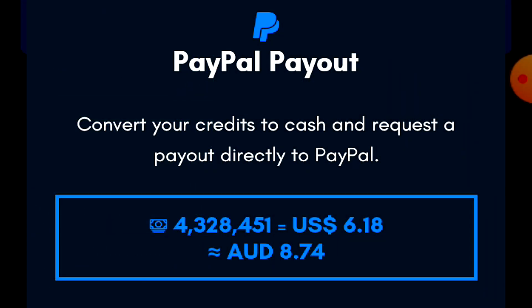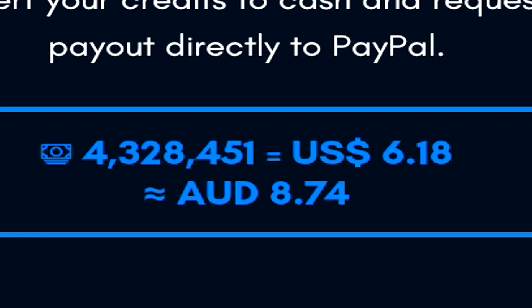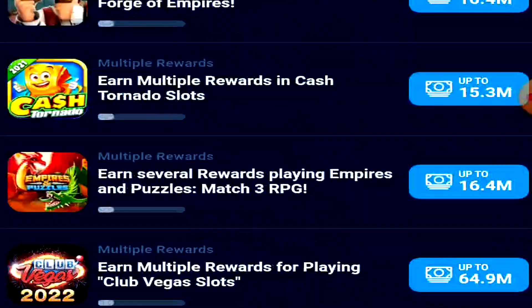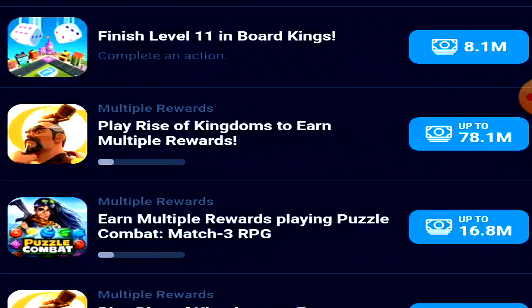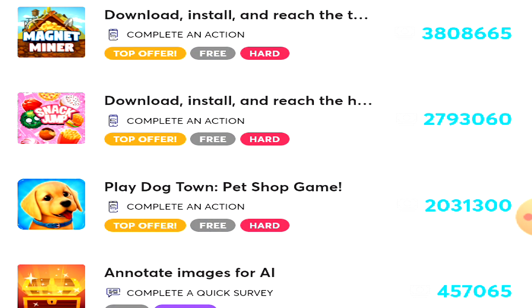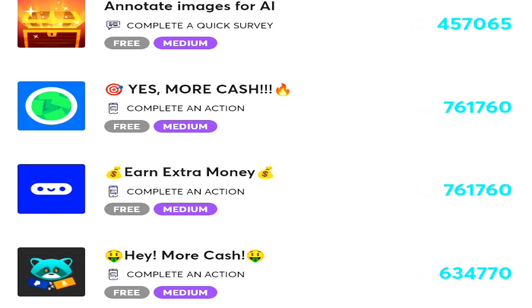Heading over to the actual cash out amount needed to withdraw on this application, it roughly takes 3.5 million credits for around $5 USD. You might think that is an insane amount of credits, but remember the surveys, offers, and providers generally pay out quite a high amount of credits each, at least here in my country. Your cash out value might be completely different, so please keep that in mind.